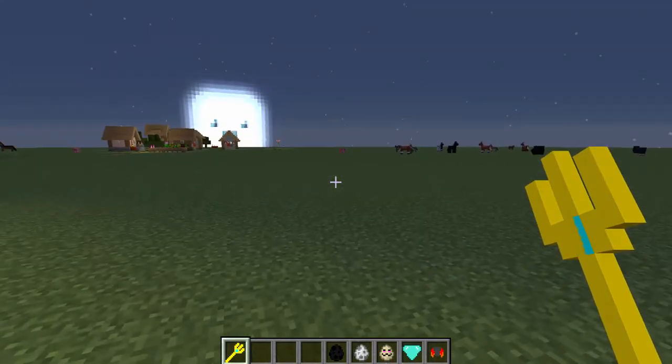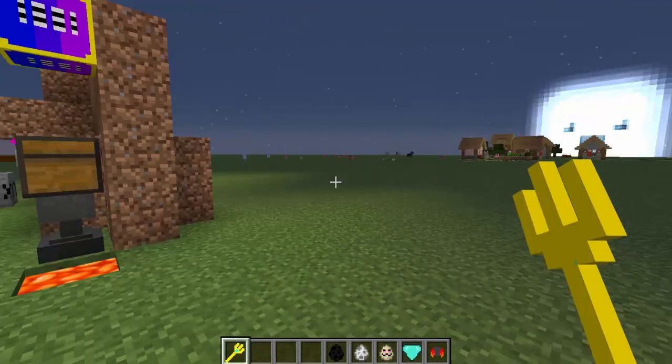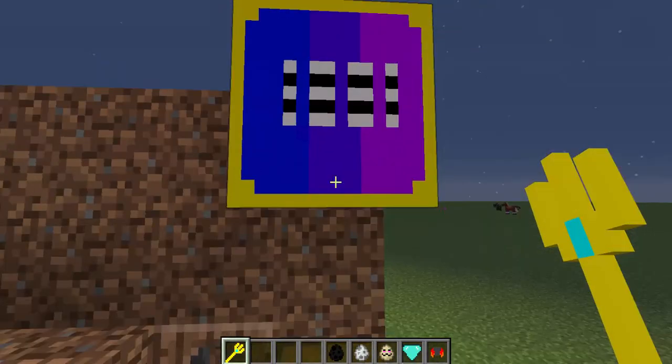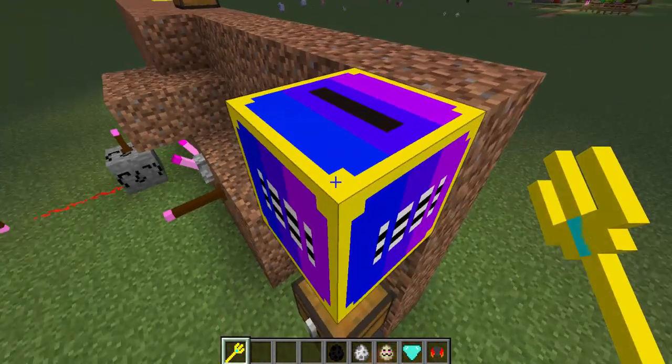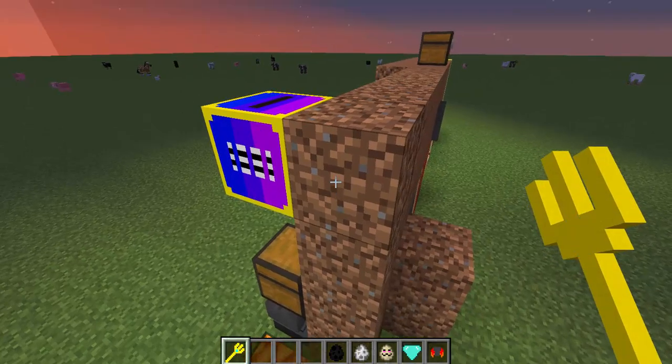The mobs went away because I changed it to peaceful because my game was lagging. And then I have a jukebox as well, which I didn't realize the bottom would do that as well — I was just trying to get it on the sides. So it looks like that. It looks really cool.